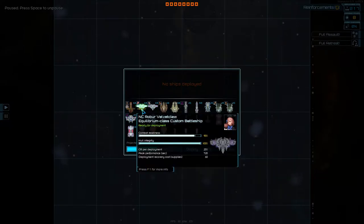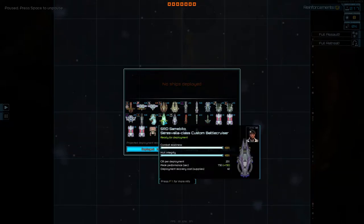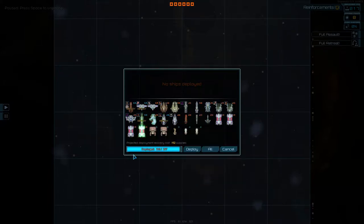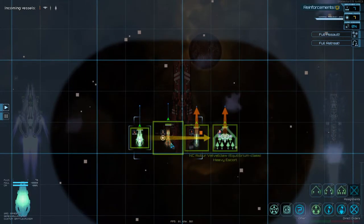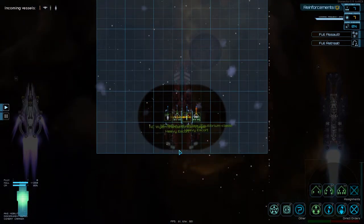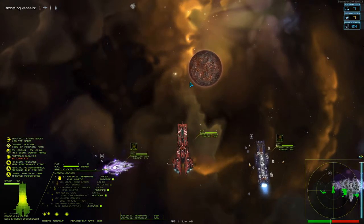We'll send in an Equilibrium as well, and one of you, and then the Discernment. So you support that, you support me. And that's it. Let's head in.